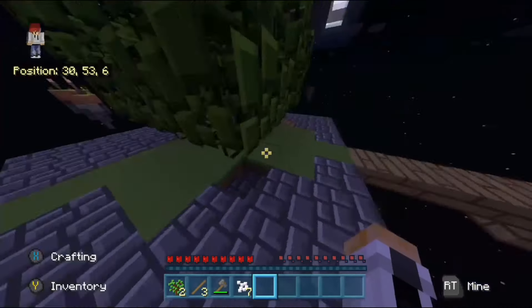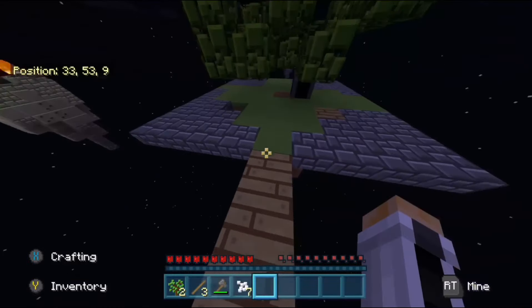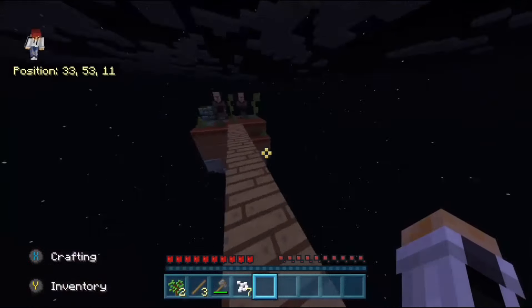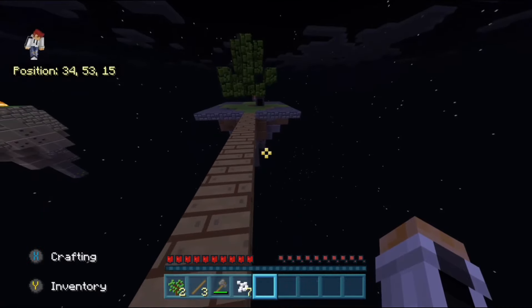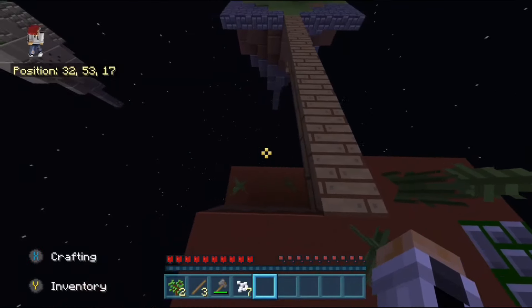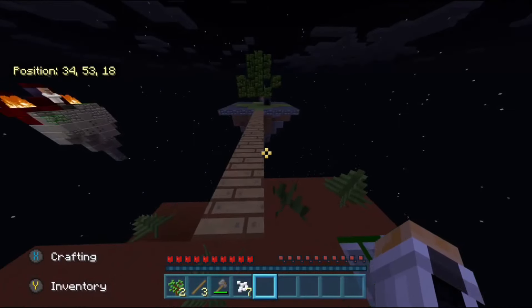What we are going to do eventually — a plan for the future — is see if we can get a water bucket somehow. It looks like we almost went under. Oh, it looks like we have a bit of coal near the bottom — let's go check that out.